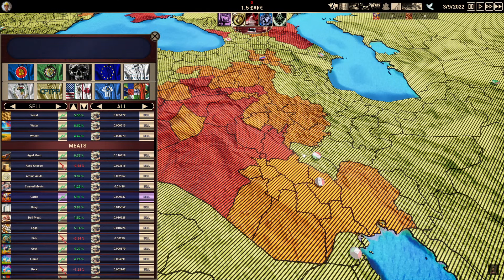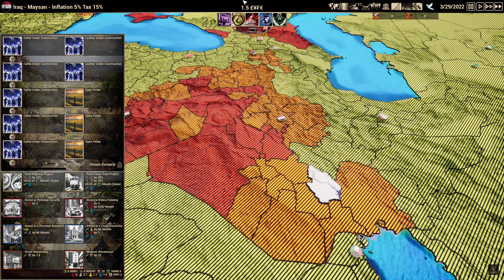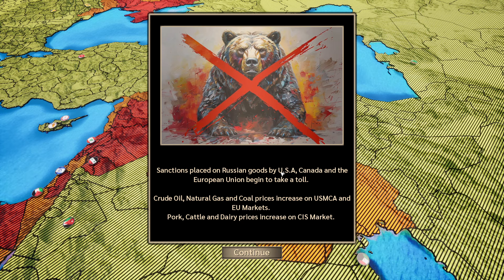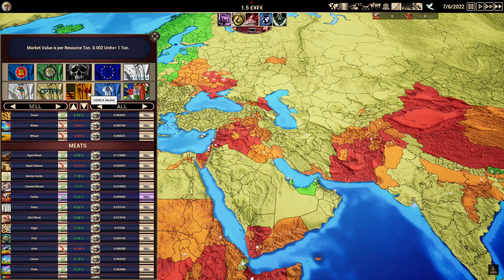Right now we don't have any expenses because we're just building things. But the moment these come online, we're going to go negative — though we can go all the way down to negative 1,000 before we actually lose the game. These events will pop up: for example, sanctions were placed on Russian goods by the USA, Canada, and the EU. So if we had started in Russia, we would not be able to sell to any of those markets.